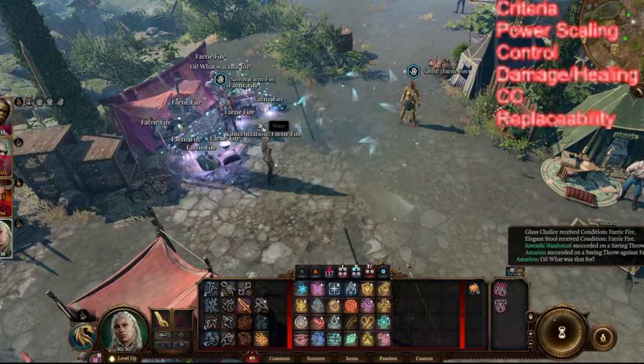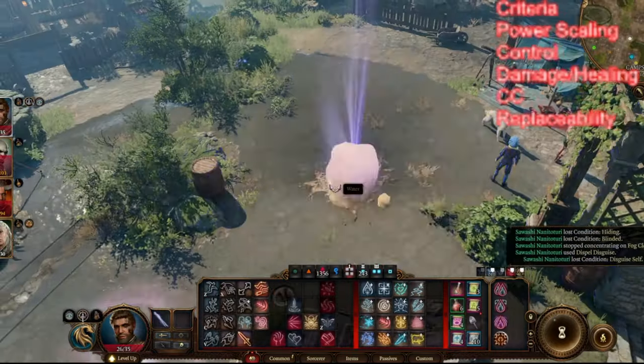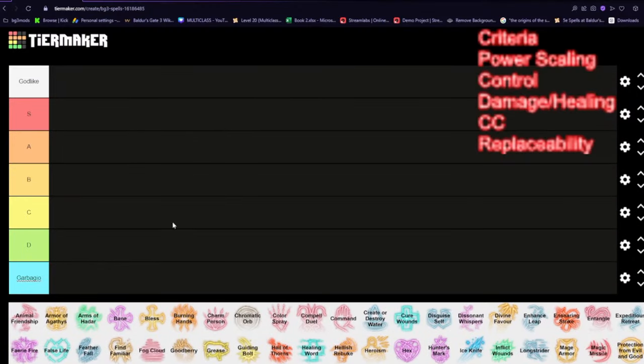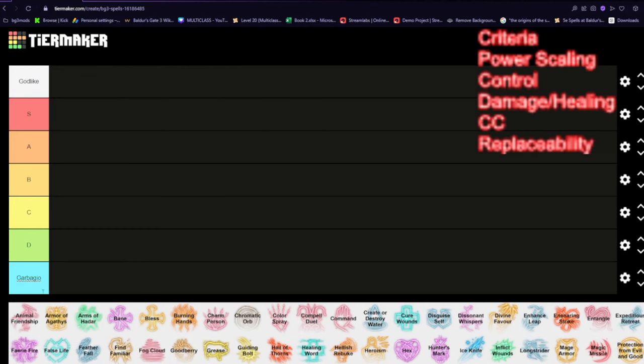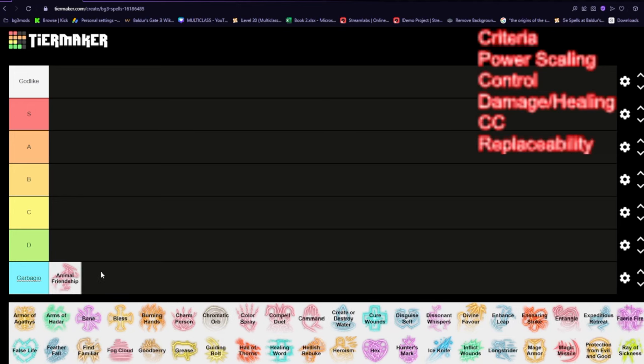If you want to support the channel, please drop a like, subscribe, and a comment. Let's get straight into it. First of all, Animal Friendship — this is one of the most useless spells I've seen in the game. I haven't found any uses for it, and it really doesn't make much of a difference in most animal encounters. If you have enough of a persuasion check, you're going to be fine. This is garbage — don't pick it; it's a waste of a spell slot.